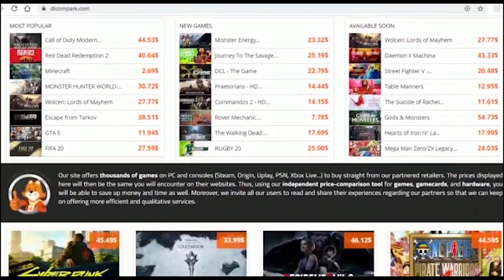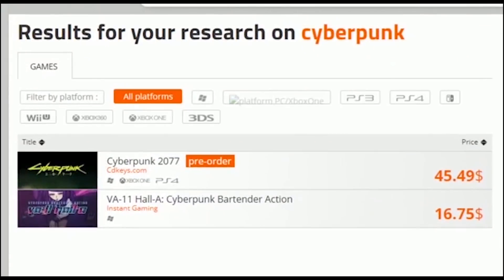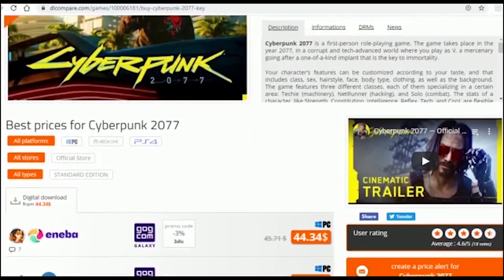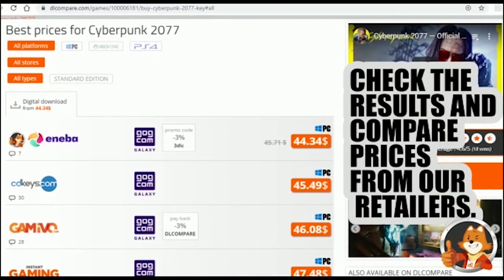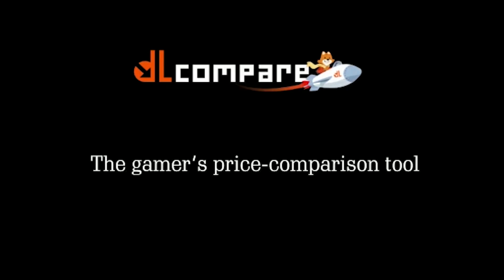DL Compare is the site for comparing video game prices from different retailers. It's a great tool if you want to make sure you'll get the best deal possible. Just search for the game you want to buy and DL Compare will show you where you can get the lowest price. The link for this website is in the description.